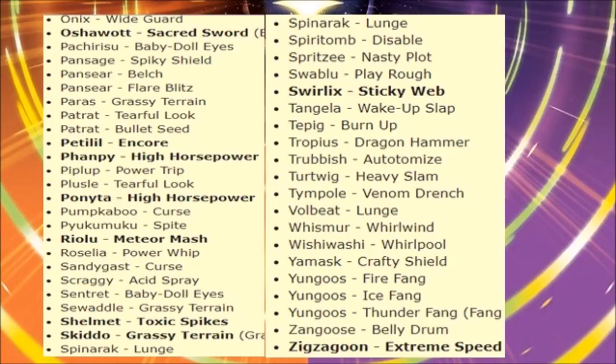I definitely won't believe I'll see Slurpuff capitalizing on Sticky Web capabilities — it could probably work but I wouldn't recommend it. Tangela gets Wake-Up Slap — it is a Fighting-type move and Tangela has Sleep Powder, so there are aspects that could be interesting, but it won't be a game-changer. Tynamo gets Burn Up — I think that's a good thing. It would turn into a pure Fighting type, a good defensive response, and you can go mixed with Burn Up as a special hit.